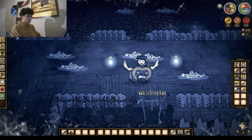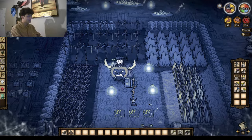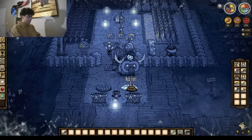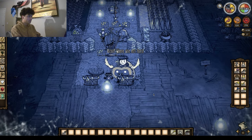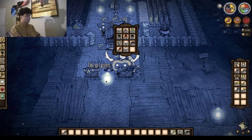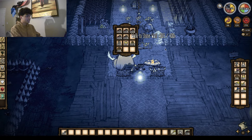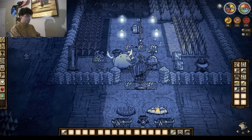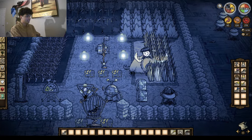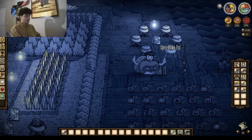This is our actual base where we keep everything. Pretty standard — you can see where everything is fairly easily. I use these scale chests since they have more storage slots to keep my nice clothing, and this one has sewing kits. These chests have fuel and I think this one has some battle items.